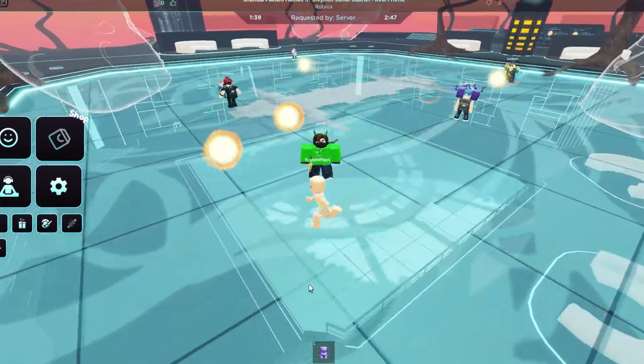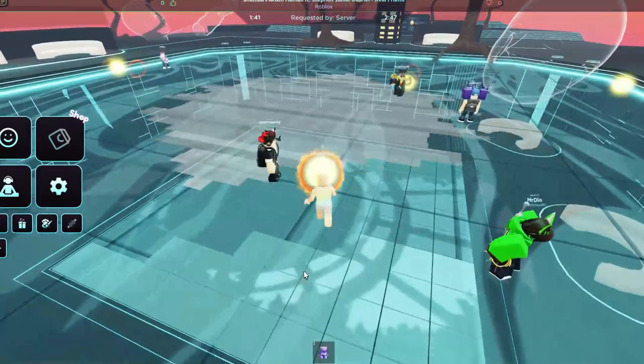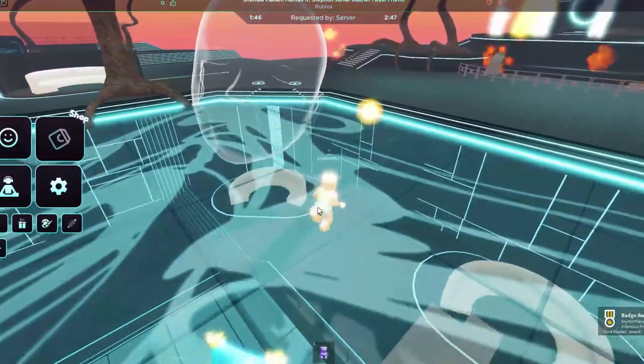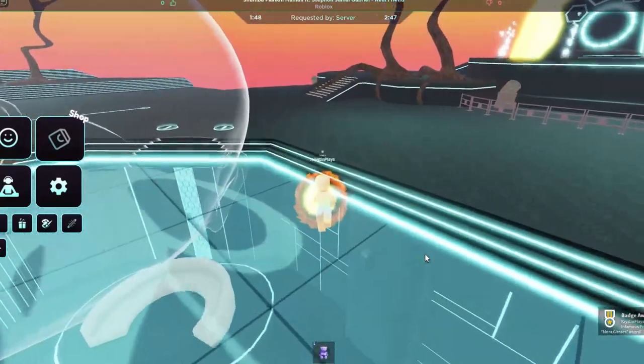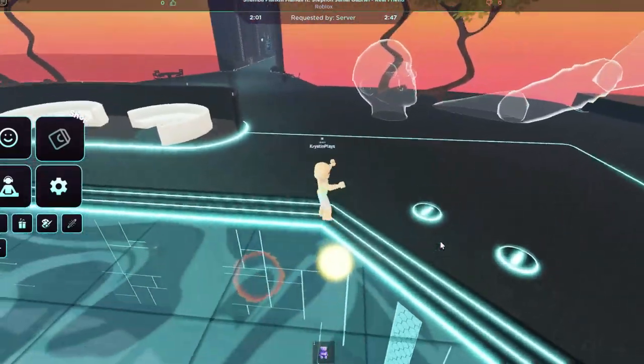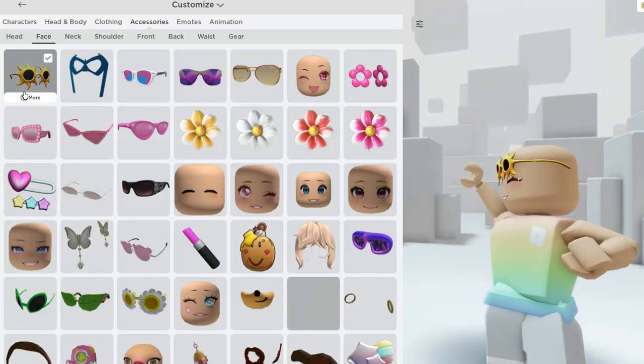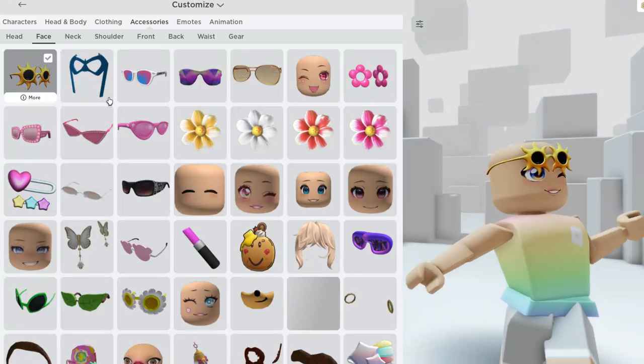wait until the five suns drop on top of the dance floor and go around and collect all five of them. Some of them don't disappear and you just need to make sure that you touch them. Once you get all five, you'll get the badge and this will give you a new face accessory — the sun sunglasses.